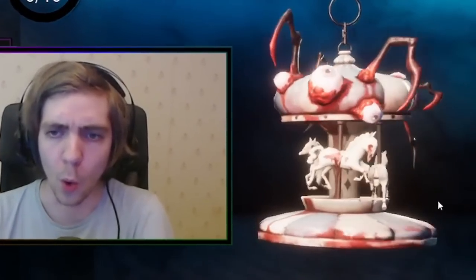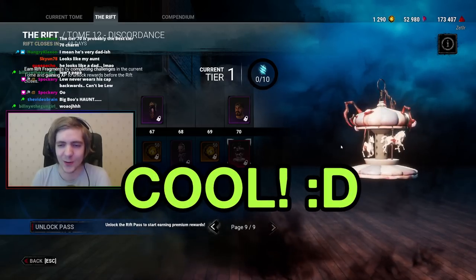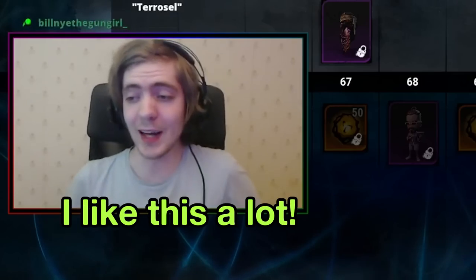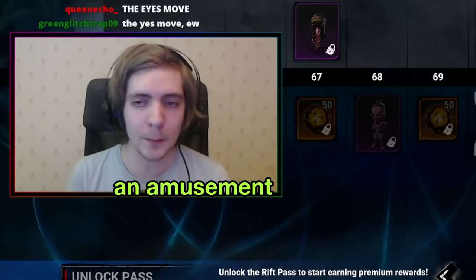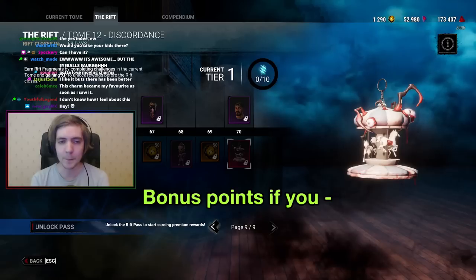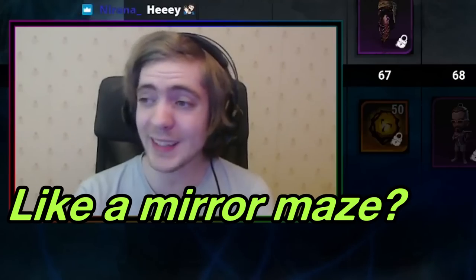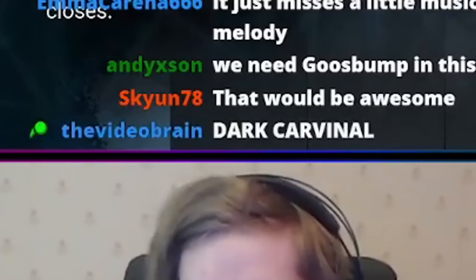Oh! Oh — this is actually sick! That's so cool, oh my god. Look at the eyes popping in and out — it kind of grows. I like this a lot. They need to make a DBD themed park or something — I want an amusement park map. Not like the carnival, but a proper one with a broken-down roller coaster. Bonus points if part of the map runs on the roller coaster tracks. And a mirror maze — a fun house as the main building. Dark Carnival, yeah!